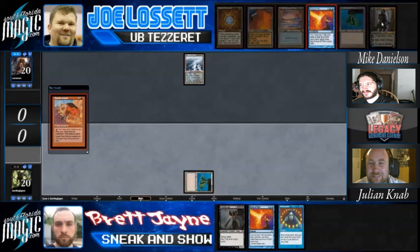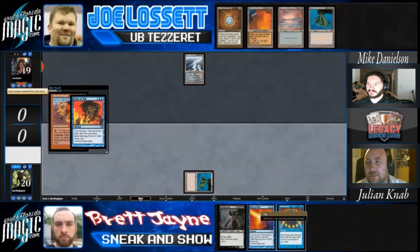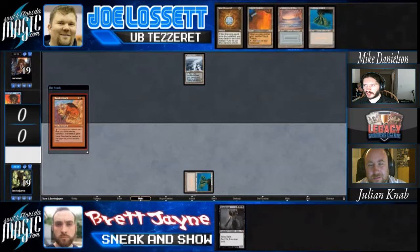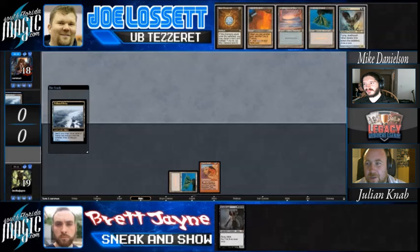Joe's keep was already kind of sketchy, because Dakfaden doesn't really do much - I guess Faden loots for two, which helps. Joe's also playing Thopter Sword, so pitching a Sword of the Meek is essentially a free card. But that's not the kind of matchup where you're concerned about card advantage.